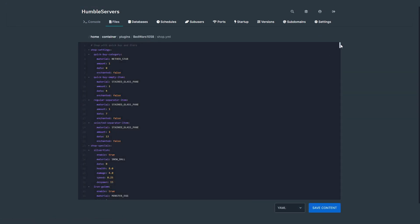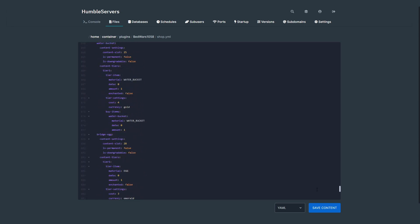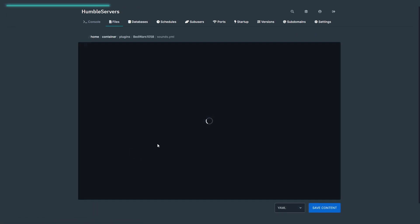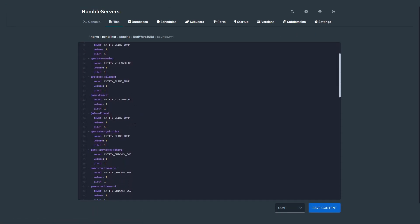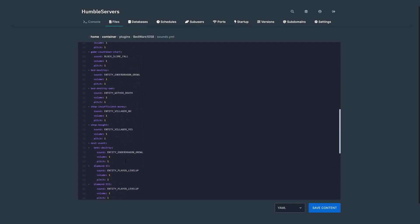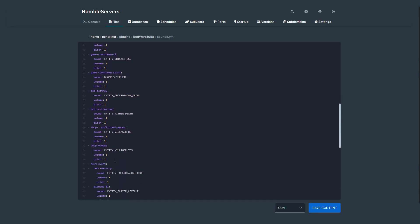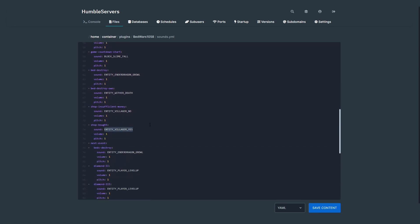You can edit the shop here — it's a very long list of items. You can also edit the sounds. For example if you want the buy sound to match Hypixel's, find shop ball sound. Since we're on 1.8.8 we'll use note block playing. You can find all the sound settings in the description. I'll set the pitch to 2, which is what Hypixel's sounds like.